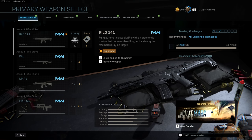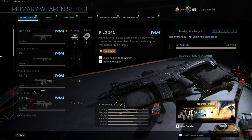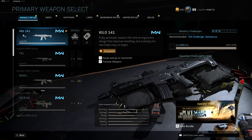Welcome, hamsters. In this video, I'm going to be using every assault rifle in Modern Warfare, and there's 13 of them, so this will take a while. Wish me luck. We're going to go with the order of when you unlock them, so first up is the Kilo 141.